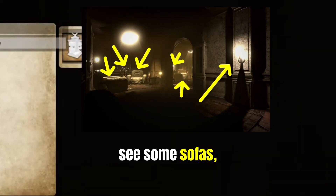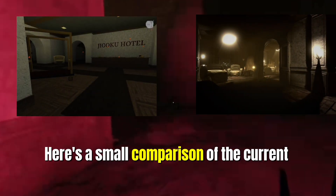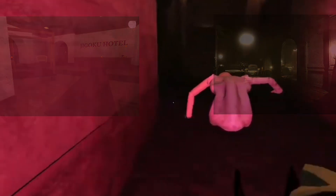In the sneak peek we can see some sofas, a bucket of flowers, and some lamps — it's really giving hotel vibes. Here's a small comparison of the current Jigoku hotel and the new Jigoku hotel.